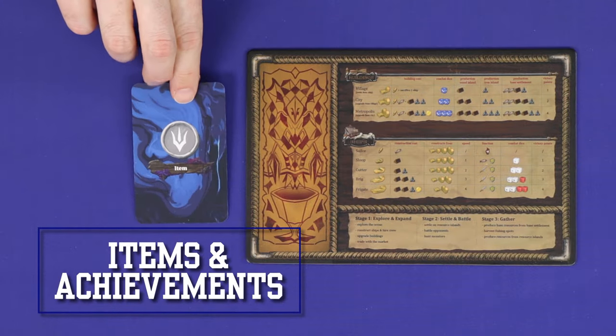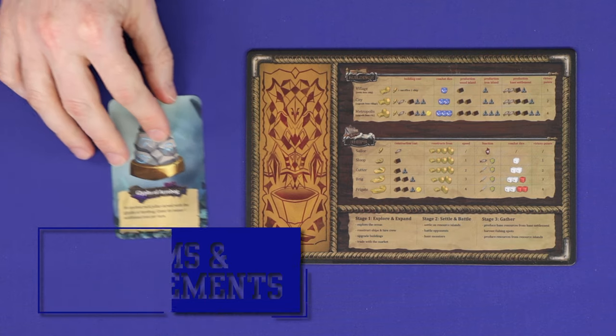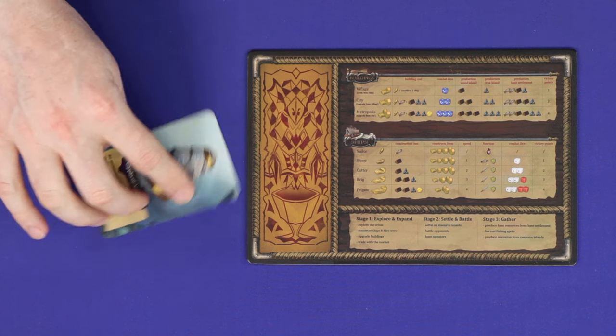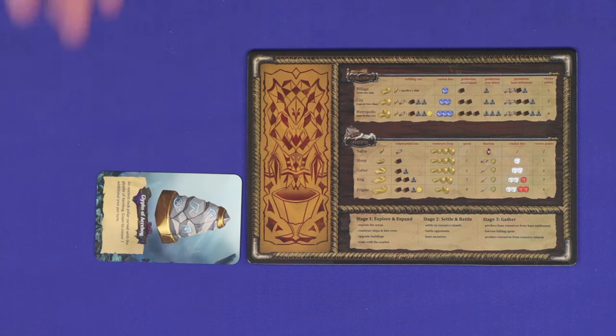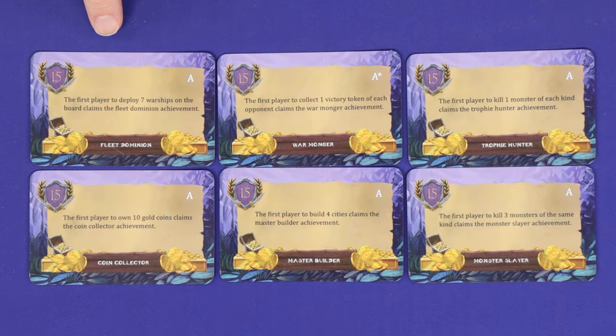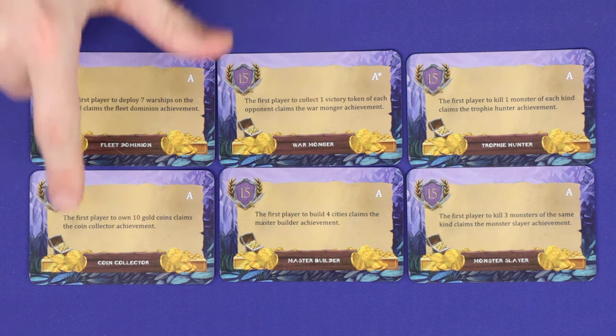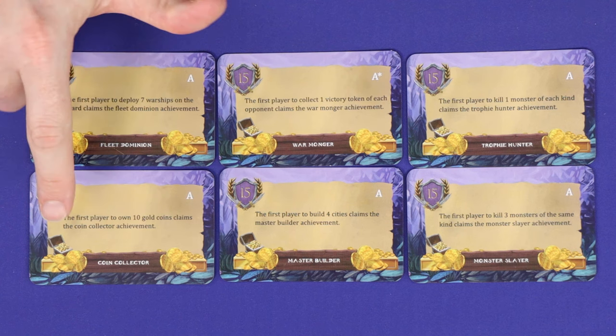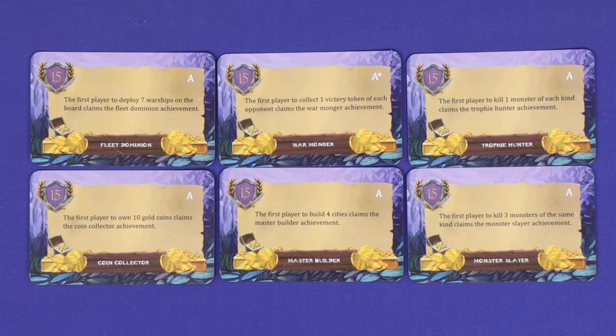Through the game, and particularly by defeating monsters and large ships, players will gain items. You may use at most one item per turn, and to activate its effect, tilt the card 90 degrees, which indicates that it is now inactive. Players will also race to complete the achievement cards. Each of these goes automatically to the first player to meet the requirements — for example, first to deploy 7 warships, first to own 10 gold coins, and so on. The race for these is a critical part of your pathway to victory.